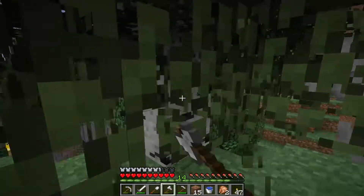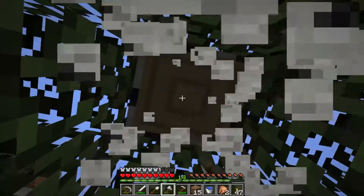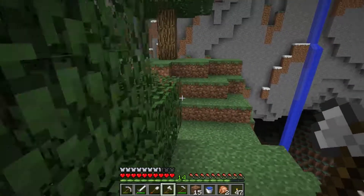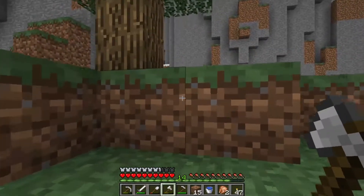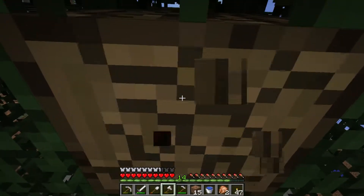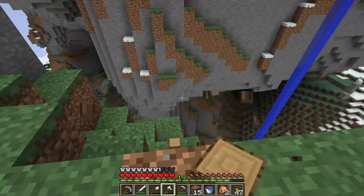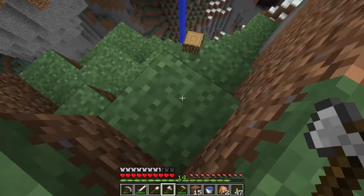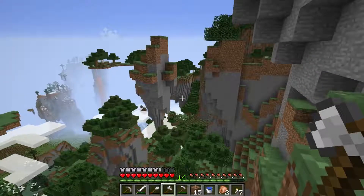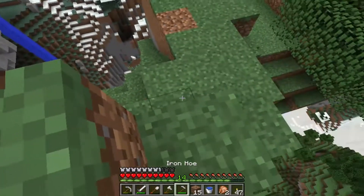I think I'm going to use the birch wood maybe for furniture as well. I haven't decided yet. Typically when I build things in Minecraft, I start with a theme — what kind of wood my flooring is going to be, what kind my walls are going to be, and what kind my furniture is going to be, so I have a nice aesthetic contrast between all the different things going on.